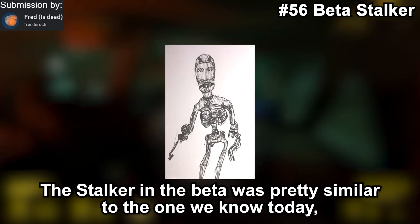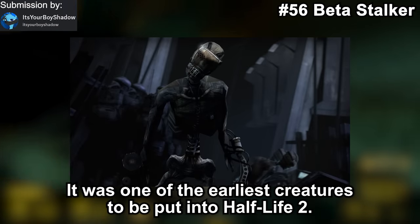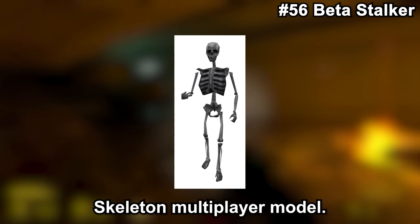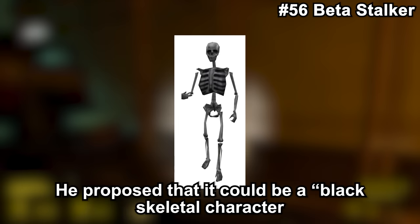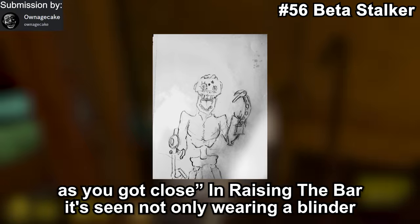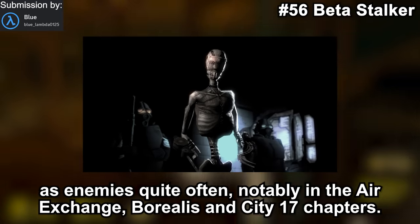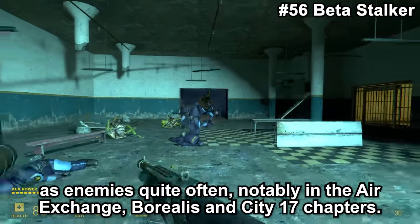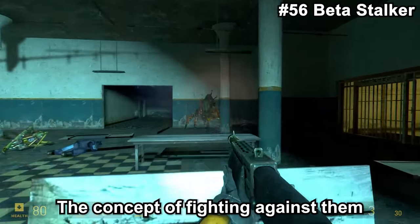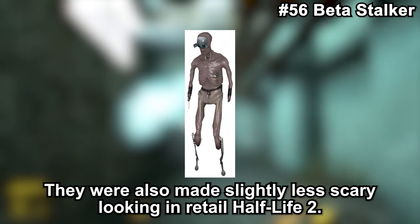The Stalker in the beta was pretty similar to the one we know today, though the looks were noticeably different. It was one of the earliest creatures put into Half-Life 2. According to Ted Backman, the design was inspired by a black version of the Half-Life 1 skeletal multiplayer model — a black skeletal character that could hide in dark shadows and leap out as you got close. In Raising the Bar, it's seen wearing not only a blinder but also a muzzle through which it was just about able to take in fluids. Stalkers were to be featured as enemies often, notably in the Air Exchange, Borealis, and City 17 chapters, and also assisting Elena Mosman in the underwater research base. The concept of fighting against them was fully cut out of Half-Life 2, then later re-added in Episode 1, and they were made slightly less scary-looking in retail Half-Life 2.